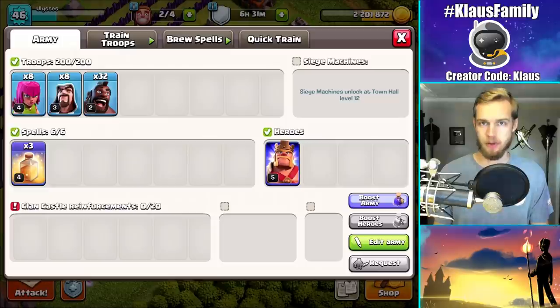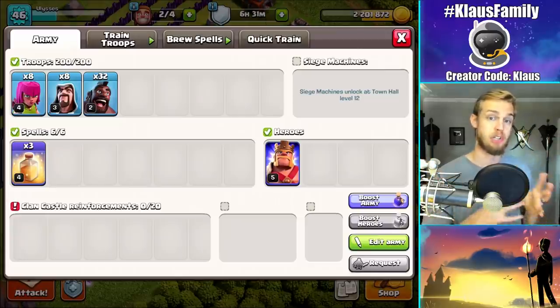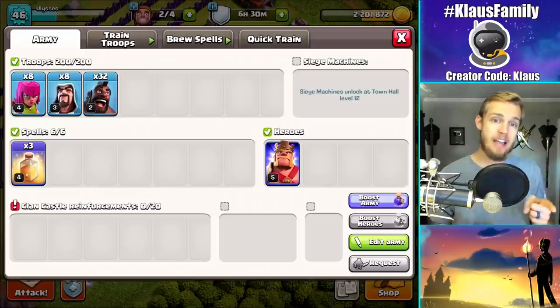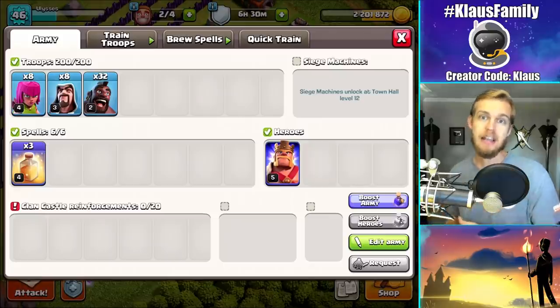Let's now try these hogs. Hogs at Town Hall 7 are essential for learning how to play the game. For higher level stuff, you're going to need to understand hogs because it's just essential. I know a lot of people that learned similar strategies using balloons — they're good too if you want to try them instead, but I like the hogs better. You'll notice I've got eight archers and eight wizards — mostly to see if there's a clan castle and to kill it if we need to. And then we've got the hogs for destroying the defenses.